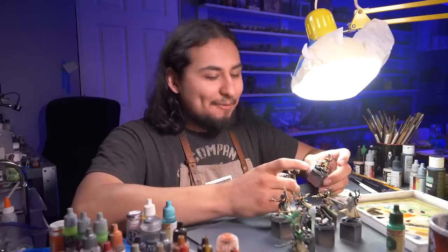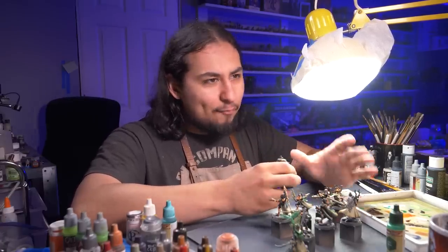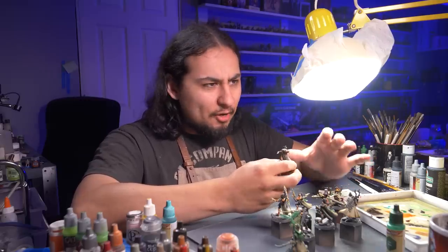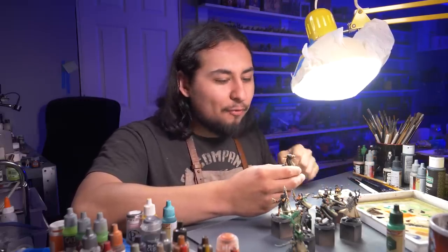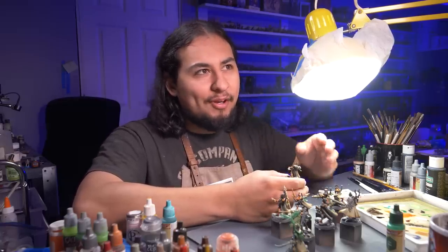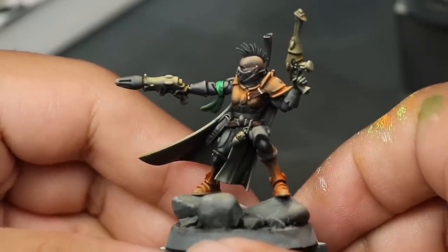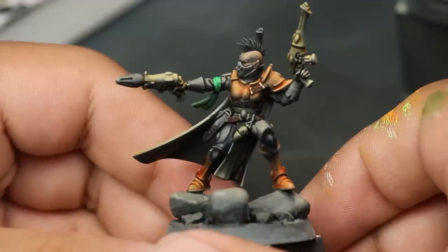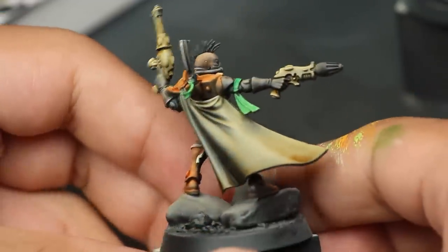I've got the Armour Painter Speedpaint applied. Speedpaint, Contrast Paint, and Instant Color have a bit of a reputation — either they're ungodly sorcery that gives you a Midas touch to perfect miniatures, or they're overrated and not all they're cracked up to be. And I kind of agree with both points. This is my mini after one coat of Armour Painter Speedpaint over everything, and it's pretty good. It's not perfect, but for the time investment, this is excellent.